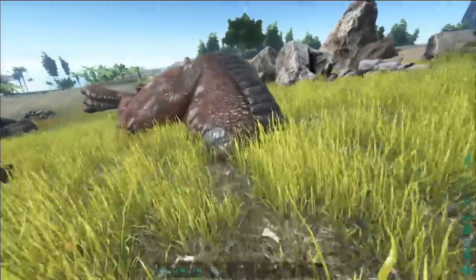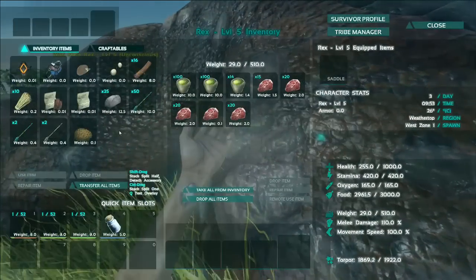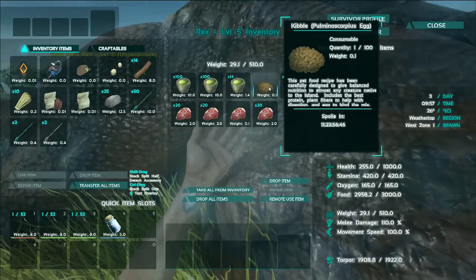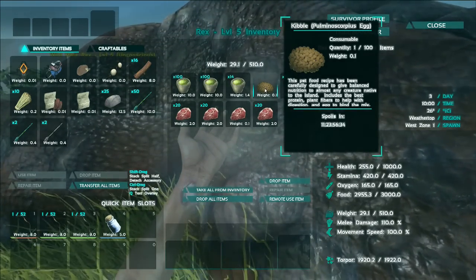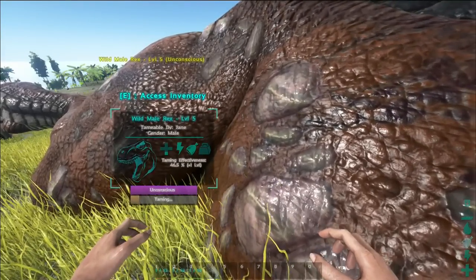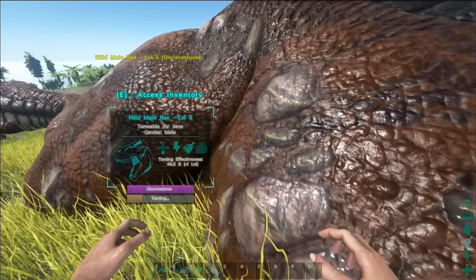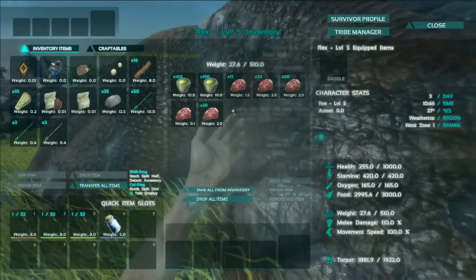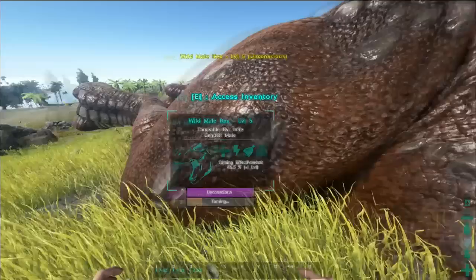If I go over to this T-Rex, you'll notice that the taming effectiveness has dropped quite a bit — it's at 46% now. If I drag this kibble in, it will act as a food, and pretty much the primary food works the same way as if you put raw prime meat in — it gets eaten first before anything else. I'll leave the taming bar up on screen, and when it eats it we'll be able to see exactly how things increase. And there — that massive jump in taming was the kibble having its effect as it eats it.